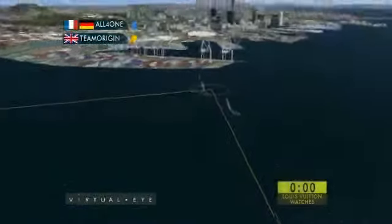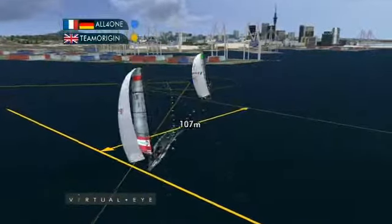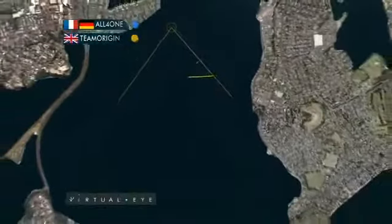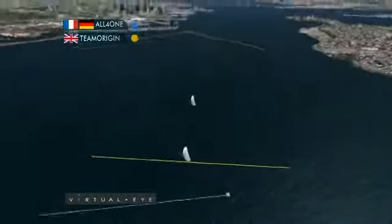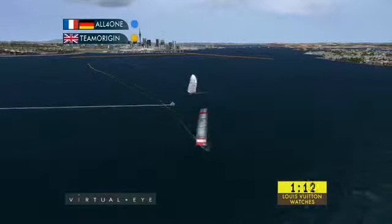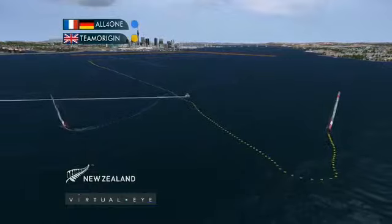And then into the top mark, tack set at the top mark for both boats and then running back down, looking for pressure on the water. It all became a bit of a soldier's course with Origin comfortably in the lead, and on the downwind, Origin extending — picking their manoeuvres on the front edge of the puffs and leading away, taking over a minute out of All for One. On the run to the finish, Origin takes this one out comfortably. All for One can only reflect on pre-start, not really putting enough pressure over Origin. A valuable point for Team Origin.